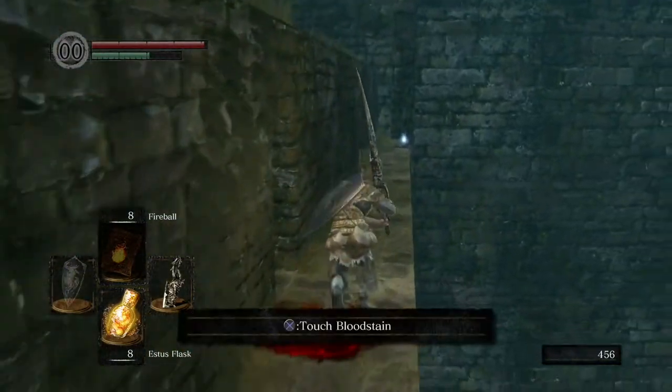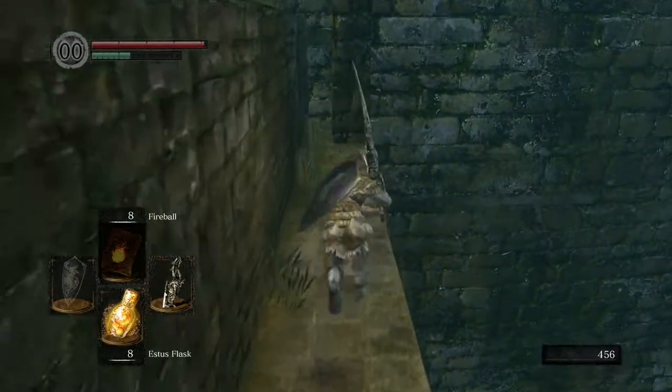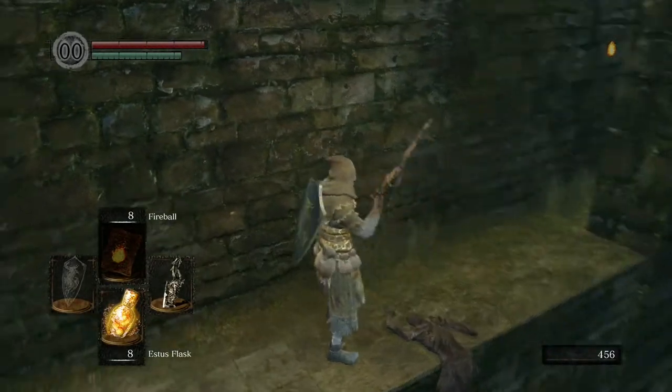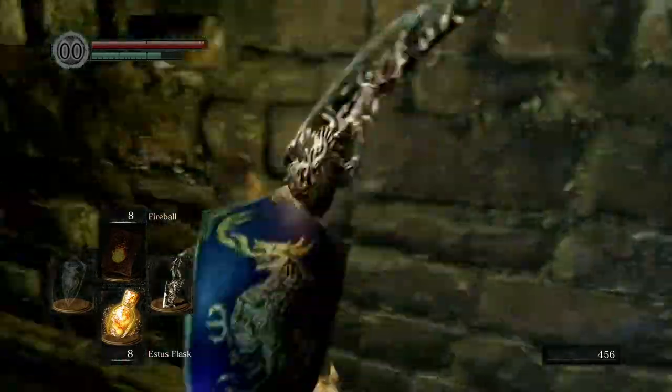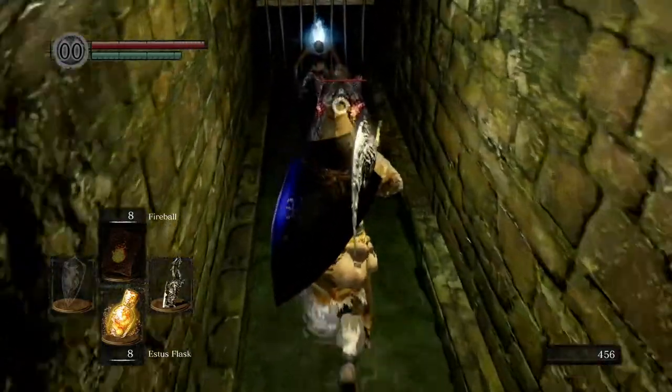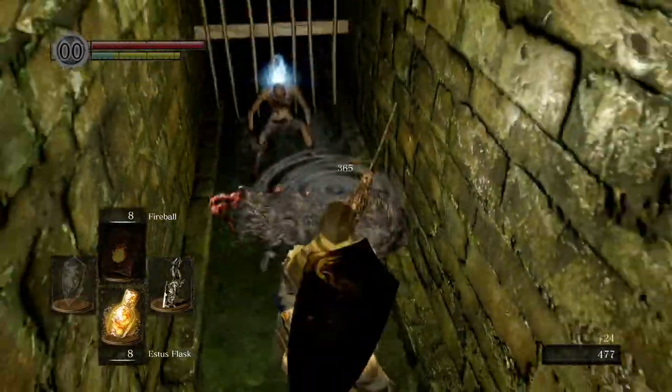In this narrow corridor here, in the sewer, grab this item — make sure you grab this before you go in there. There's a rat in here so make sure you use thrust to kill it because this corridor is pretty narrow. Thrust with a strong attack.